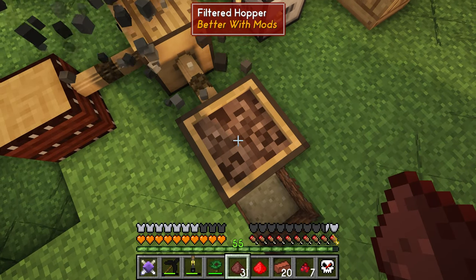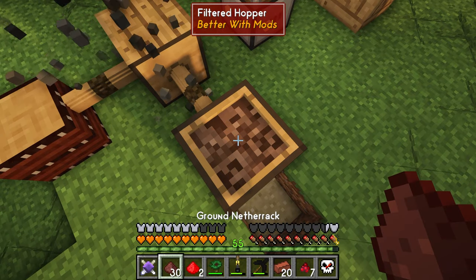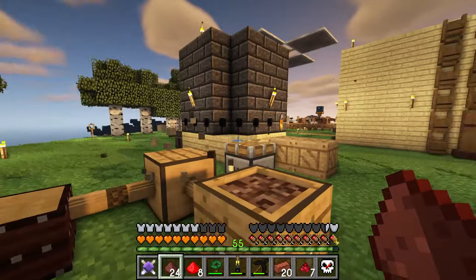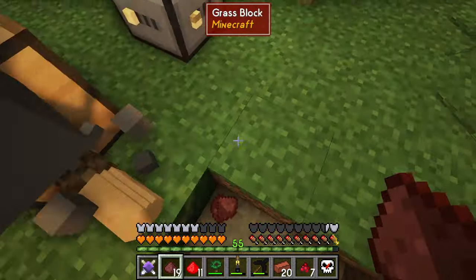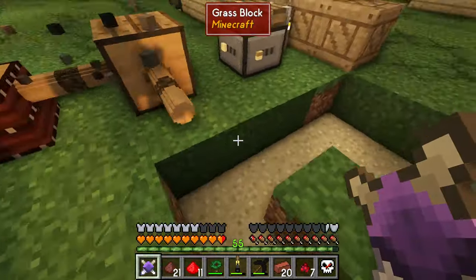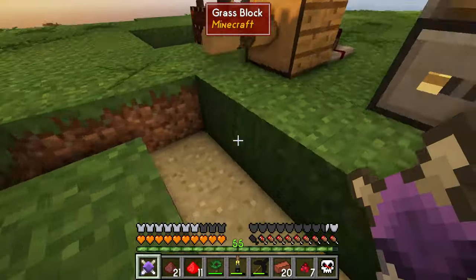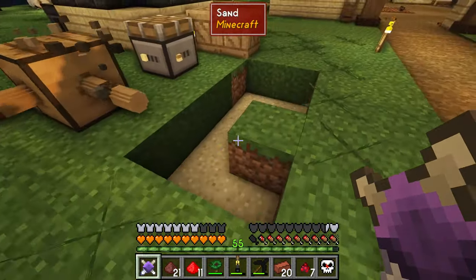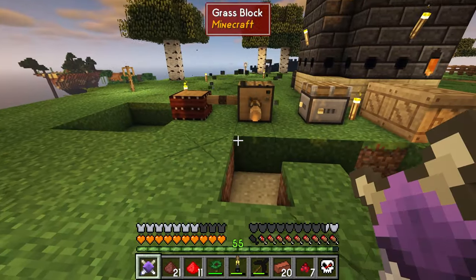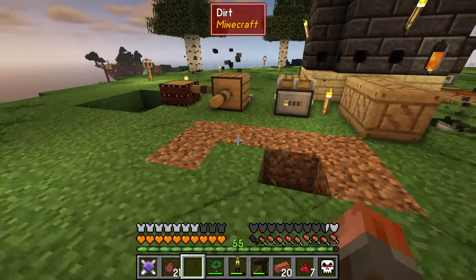The filtered hopper does this automatically — shift-click in it, and then throw the items in. It's starting to work. I'm going to throw in batches of seven or eight and see if ghasts spawn. It seems like as long as you only put a few in at a time and then wait before adding more, it doesn't spawn ghasts. I may need to craft a few more filtered hoppers or find some way of dealing with the ghast problem.